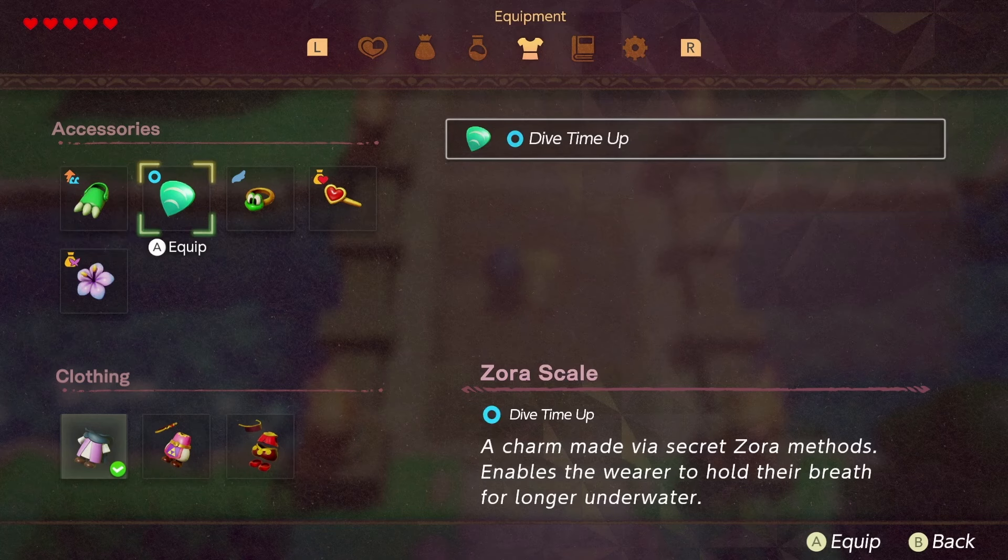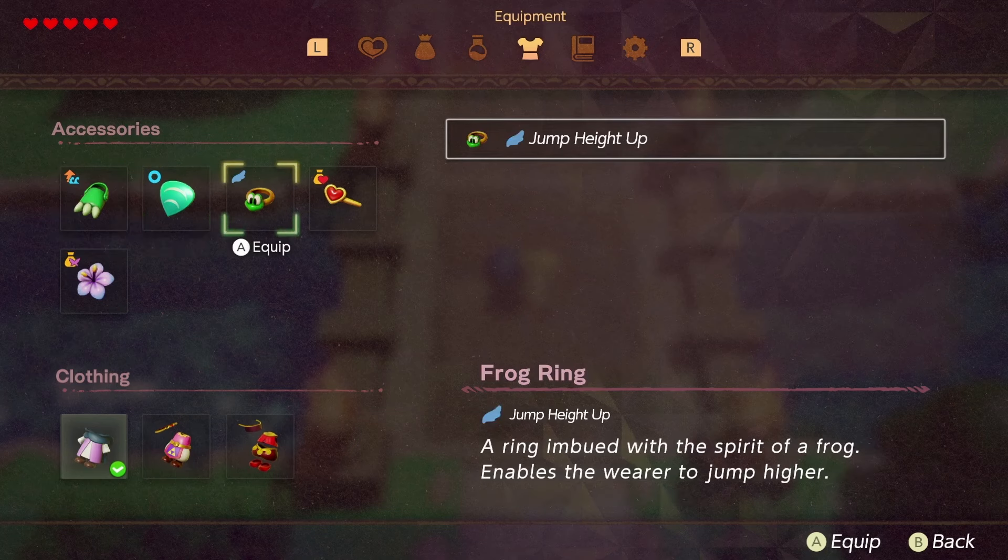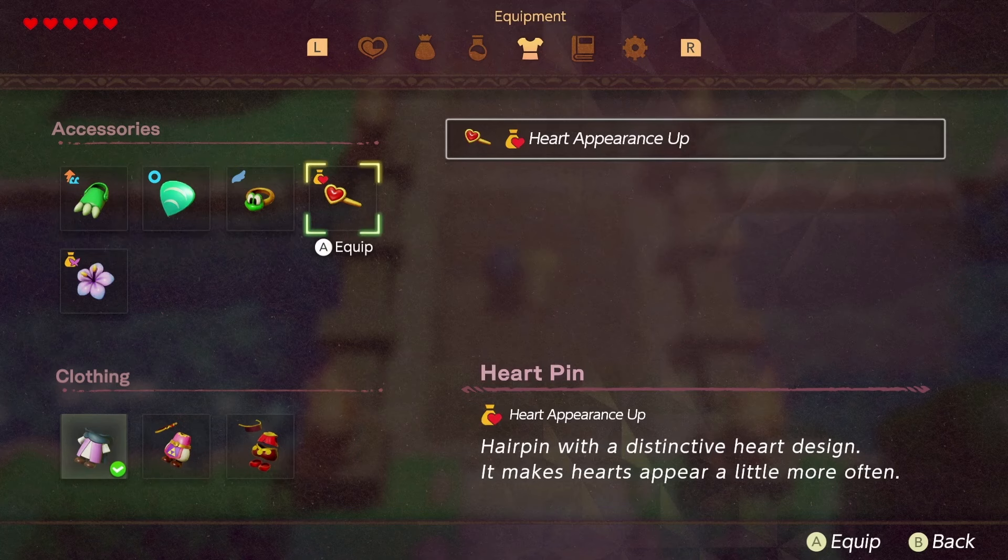These are listed as accessories because of the clothing options. It looks like you're going to swap out items depending on what's required for that specific area. This next item is the Jump Height Frog Ring — a ring imbued with the spirit of a frog that enables the wearer to jump higher. I think the fall damage we saw might be tied to an item like this — we can see there is an item that alters your jump height, so there could be something that prevents fall damage as well.